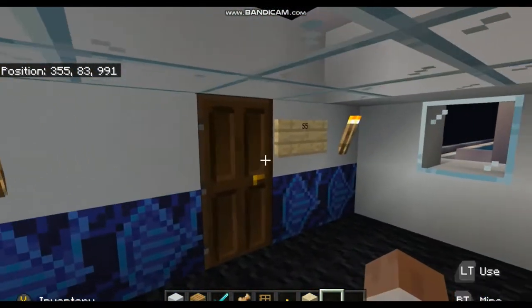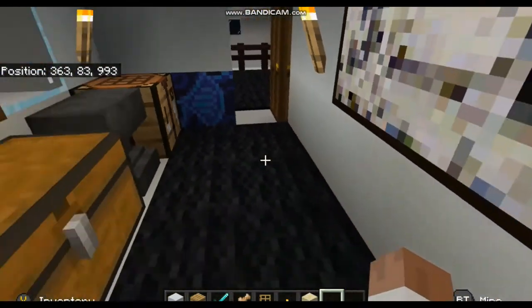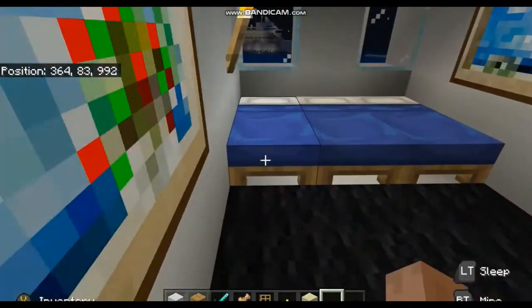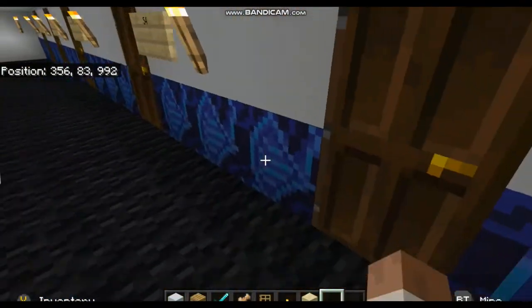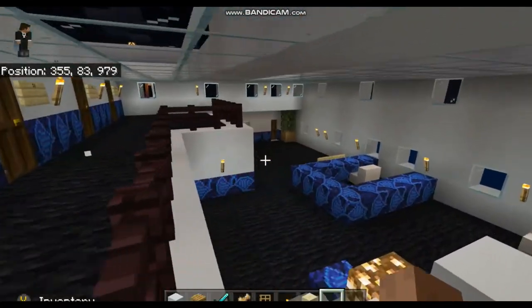There are five suites — this is one of them. They're pretty nice. You get your own chest, you get all these items, you get three beds, and you get a wonderful view of the ocean. But I personally would not buy this room due to the window size — the cabins get even better.